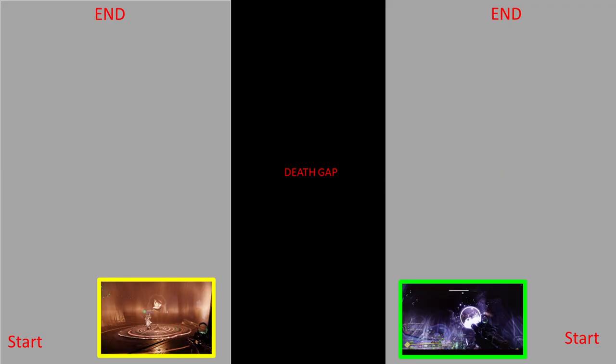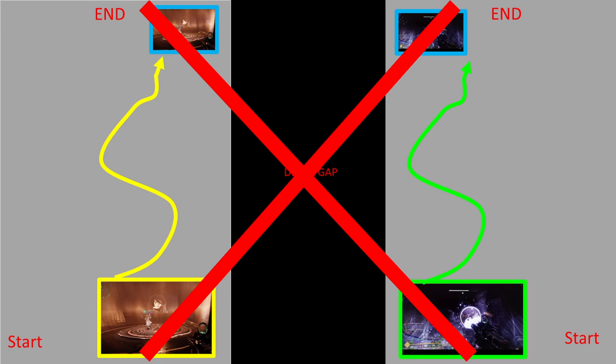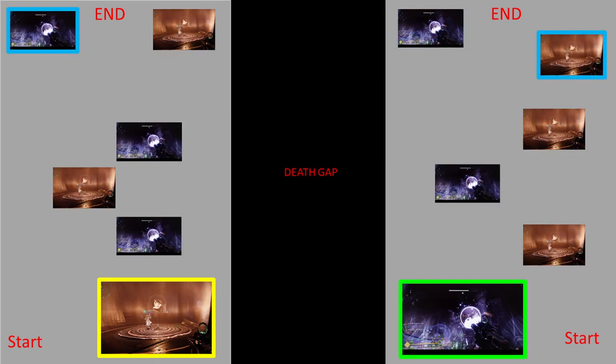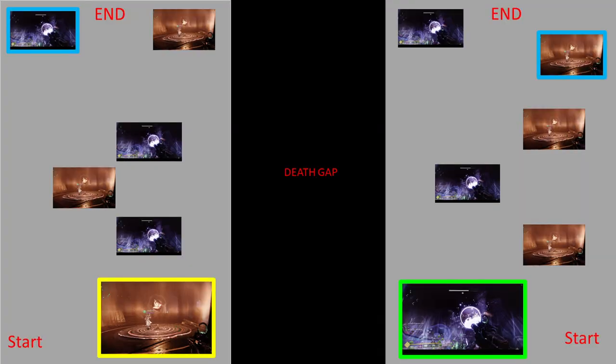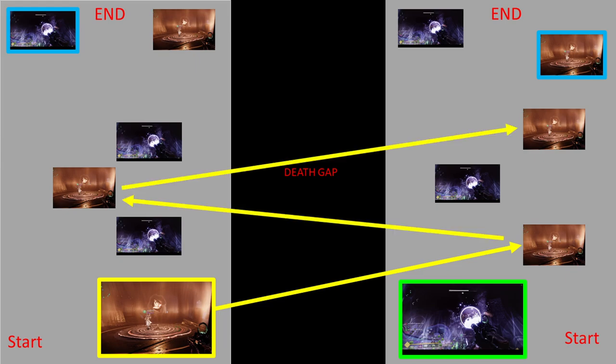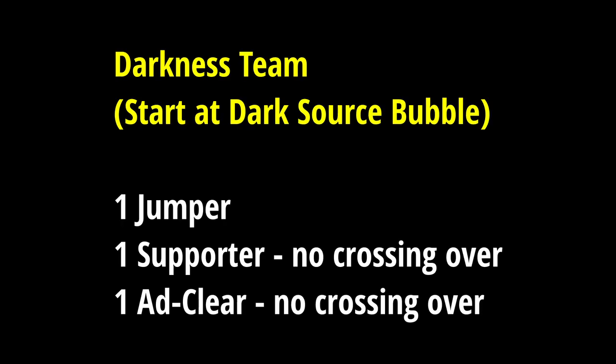Order of operations — we start on the first floor with a death gap in the middle and source bubbles for both light and dark. Bungie put a death gap here because there are both light and darkness nodes on both sides, so you'll need to cross over using catapults. This encounter has a predetermined order for the nodes. Split into teams of three: for the darkness side, have one mobile jumper, one supporter who never jumps across, and one add clear person who also never jumps across. Same for the light side.